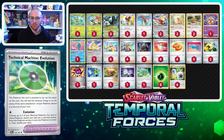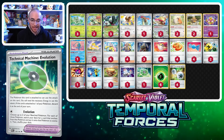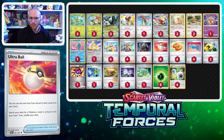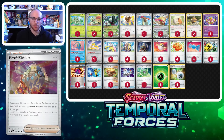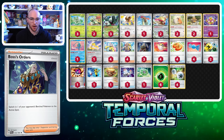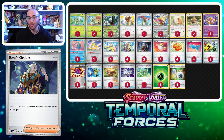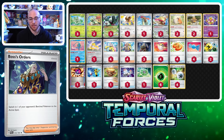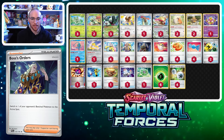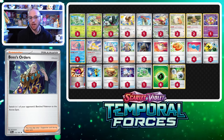I'd love to see maybe one more TM Evolution in this list in case we prize it, but that's where the Arvens come in. We also have four Rare Candy and four Ultra Ball — lots of four-ofs to keep things consistent. We have three Boss's Orders to execute prize maps, targeting the Pokémon we want. Since we don't have any discard-based supporters like Professor's Research to recycle Boss, we want to make sure we're using Boss's Orders efficiently.